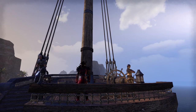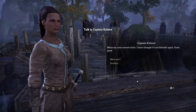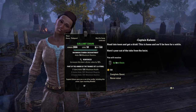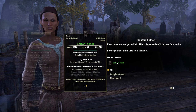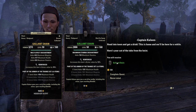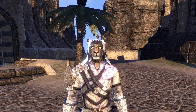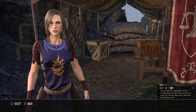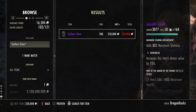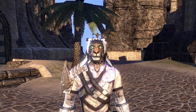Steal something from the lockbox, then leave. You go all the way over to the boat and roleplay as a pirate for about a minute, then you'll be transported to Betnikh where you can turn in the quest. Once you turn in the quest you'll get the Cuirass of the Trainee, or the Gallant Chain — they're both the same thing. This shouldn't take you more than 10 minutes and it's not difficult. Now you don't have to buy it in the guild trader for an absurd amount of money, and you don't have to reconstruct it reinforced if you made a mistake.